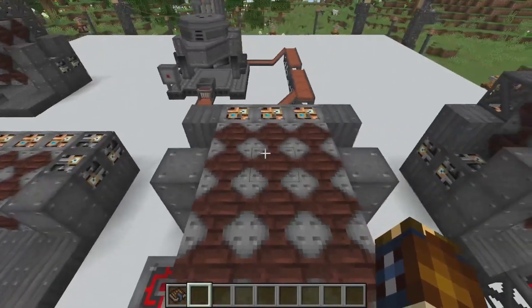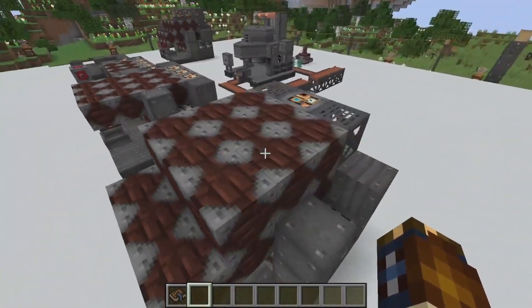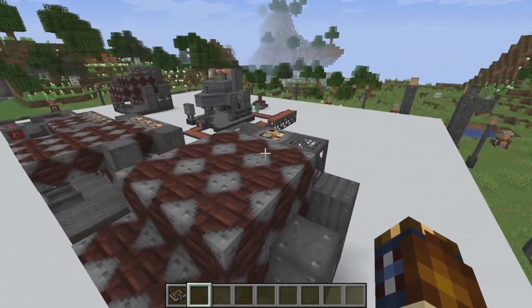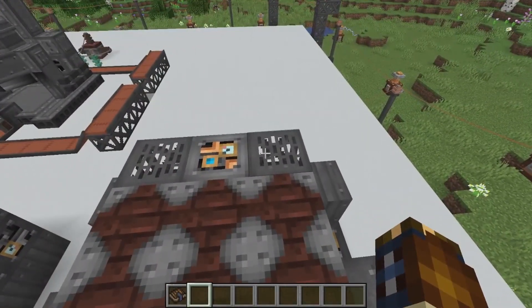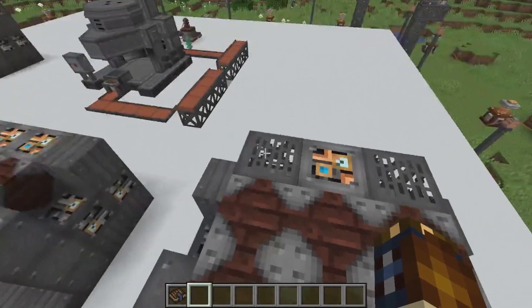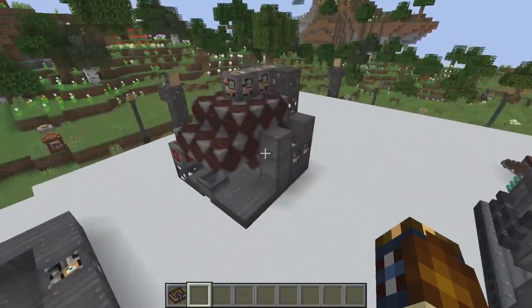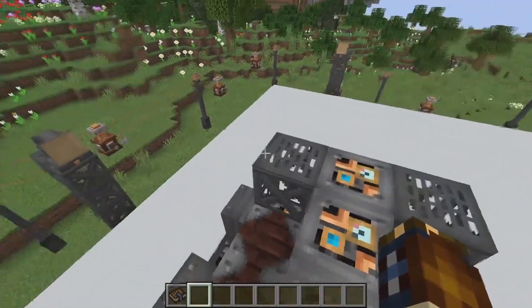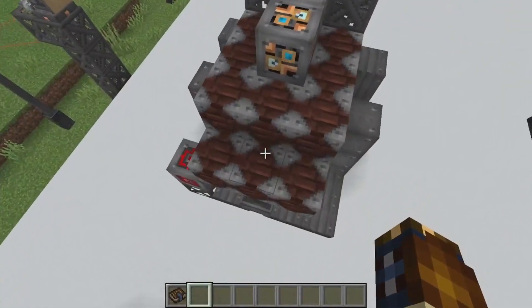From there the next step is to put more blast bricks down, more light blocks, two sheet metals, and then two steel blocks. After that you have to do the next layer: more blast bricks — nine of them — scaffolding, two of them, and one light engineering block.